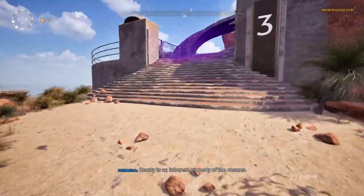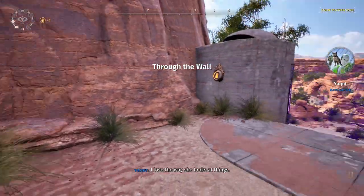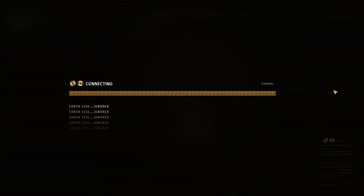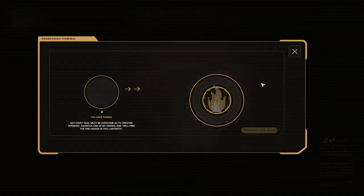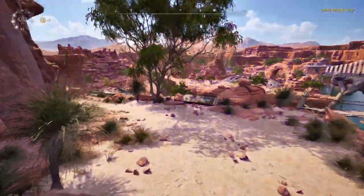Number 3 threw me for a loop the first time I did it because as soon as you enter the puzzle you actually have to turn around almost 180 degrees to find the terminal. But once you get to it, the rest is super simple — you just drag this over just like that. And there we go, 3 out of 10 puzzles done. Let's move on to number 4 next.